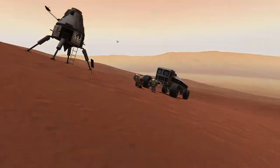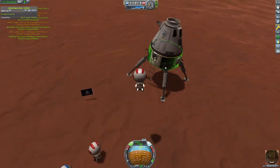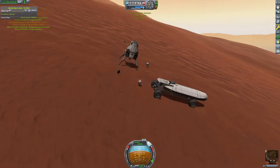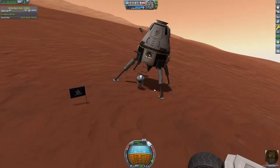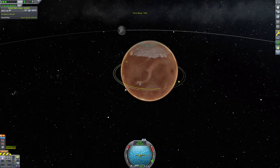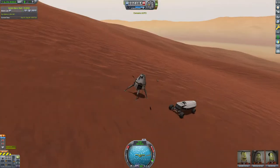I thought that looked real cinematic. So let's go ahead and grab all the science from the buggy and load all three of our Kerbals into the ascent vehicle. I kind of flung Bob into the vehicle and didn't feel like waiting for him to stand up, so I got Valentina in first. She had that surface sample and that's why I got that 'dump experiment' message. Now we're going to rendezvous with the vehicle that will get us back — the SSTO.